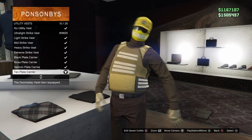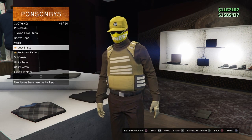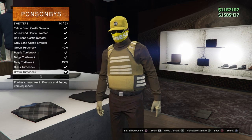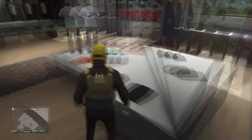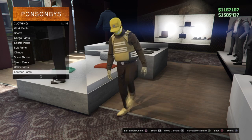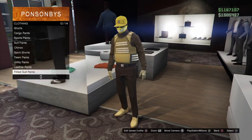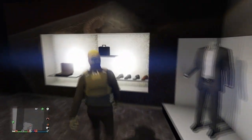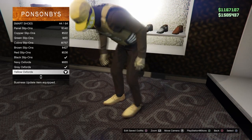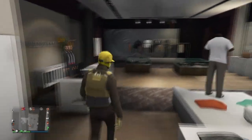Alright, so the very first thing you guys want to do is come into utility vests in tops and put on the tan vest. Next, go into sweaters and put on the brown turtleneck sweater. Back out, go over to the pants section, go into fitted suit pants, and put on the brown skinny suit pants. You guys could also put on the tan cargoes — they're really dope. Now go over to shoes, go to smart shoes, and put on the yellow oxfords.